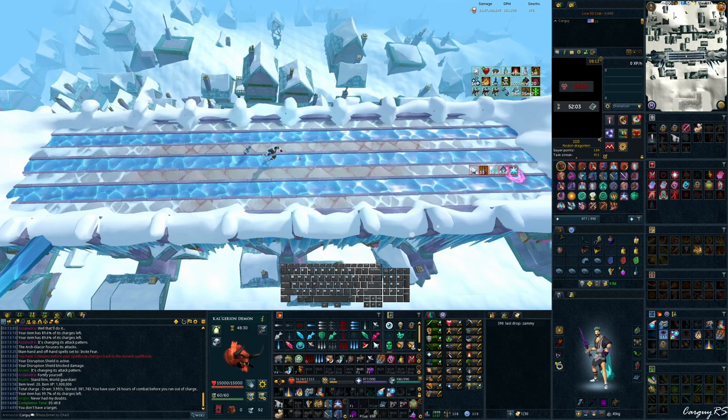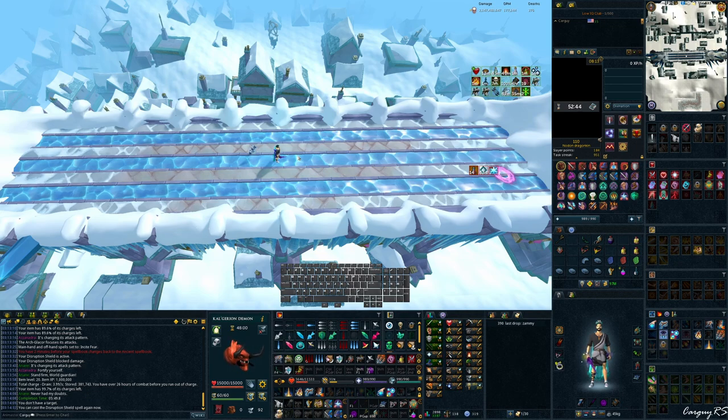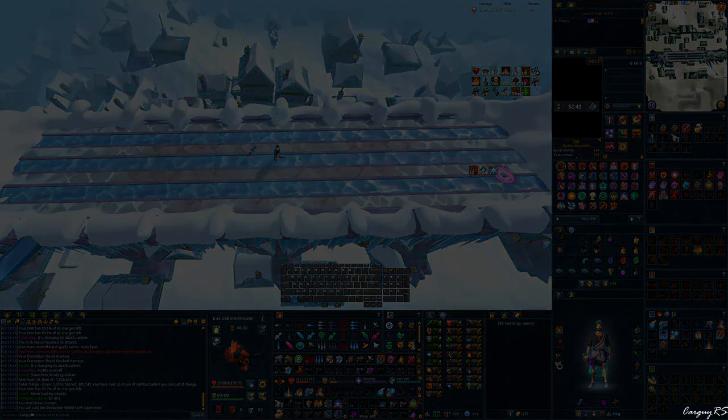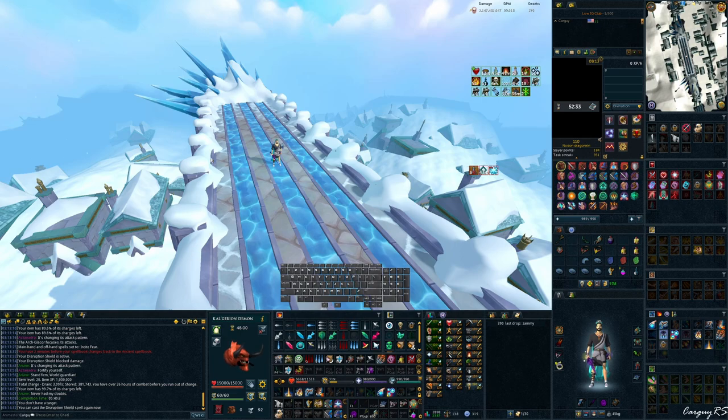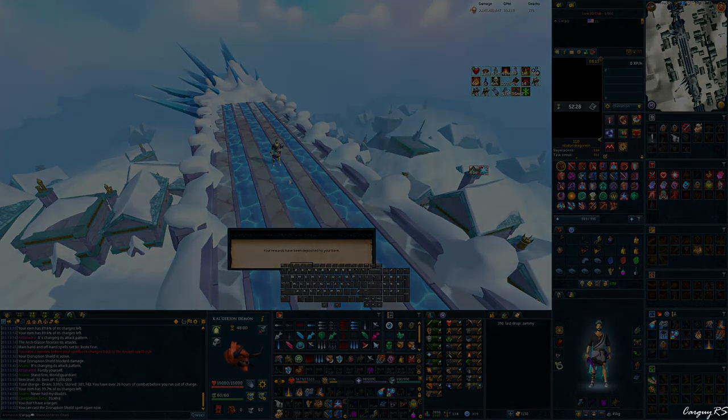A couple of notes here: pay attention, and sometimes — even myself included — we all get caught up in trying to DPS the boss as fast as possible. However, if you just hold back a little bit and wait to see what special attack you're getting before doing an ultimate, that'll save you a lot of trouble on a lot of kills. Anyway, hope you found this guide helpful. Oh wait, sorry — almost forgot to loot. I know that's important for people. And it was Summoning Focuses. Anyway, let's go ahead and roll the outro.